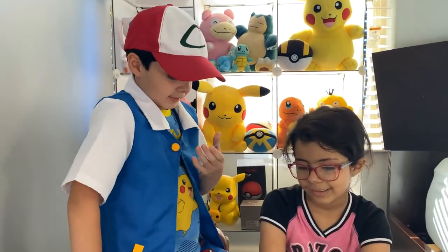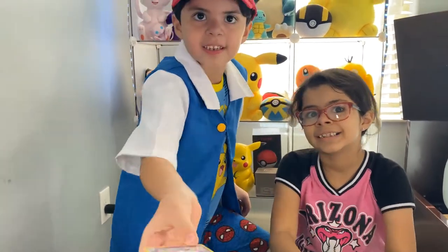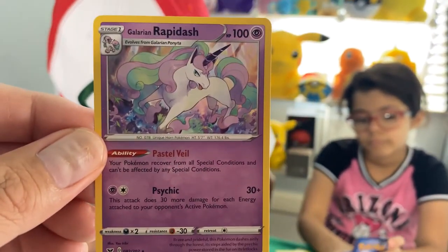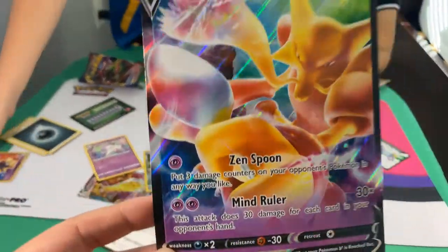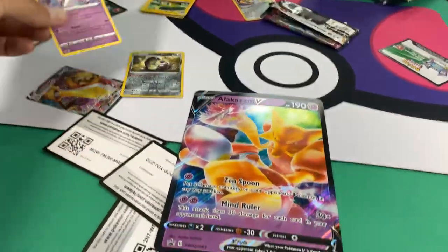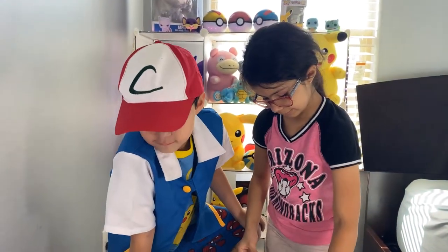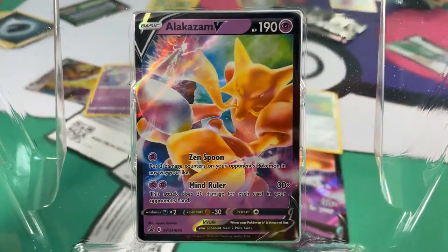Papa didn't show me my rare one — you got a rare one? Oh, I didn't show it to you, I showed the camera. It's a rare — Galarian Rapidash. Wait, I don't think we have this one! That's cool. Again, this is the big jumbo card, which is like the size of four of them. And this is the promo card that comes with the Alakazam collection box.